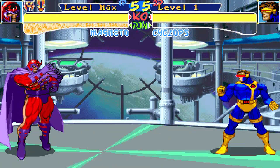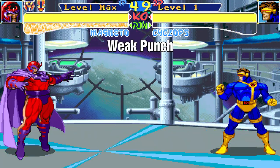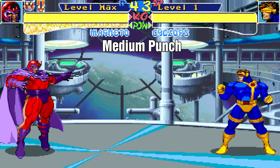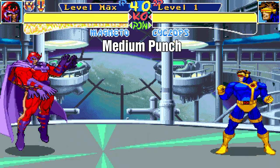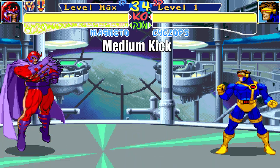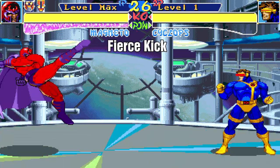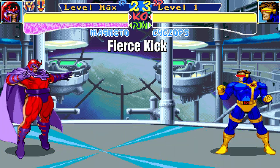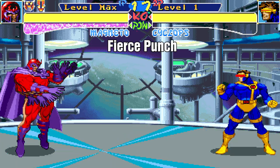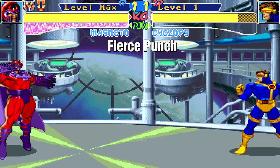Next up are his standing normal attacks. This is his weak punch, then his weak kick. The medium punch button is a fierce punch attack — in later games he would get a new medium punch animation. Then we have his medium kick. The fierce kick button comes next, and last is the fierce punch button that activates his special move the EM Disruptor. In future games this move would have proper inputs: half circle forward and punch.